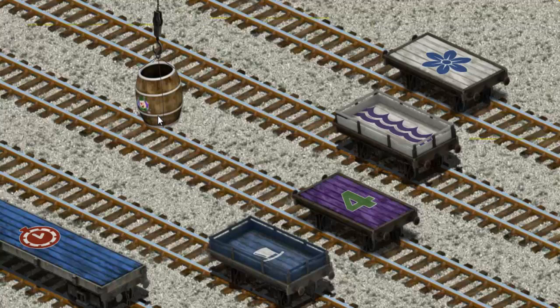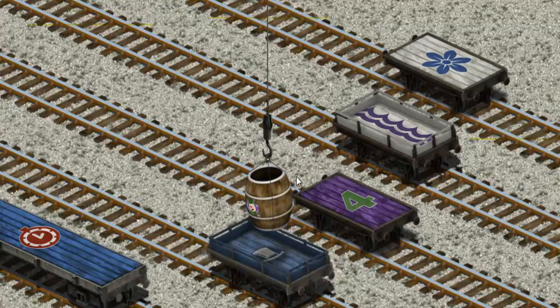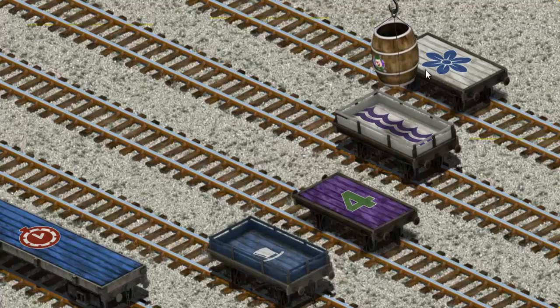Let's lift and load. Now the cargo must be loaded. Show Cranky where the flatbed goes. That's not the one. You found it!